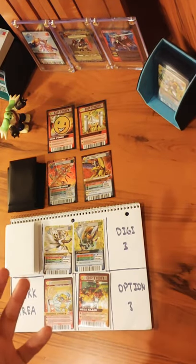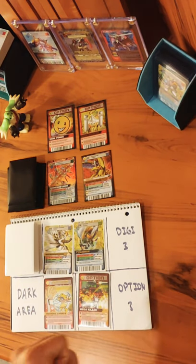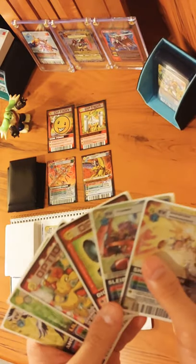Now we are ready to begin the Preparation Phase. During the Preparation Phase, you can discard any cards in your hand or on the field, then draw until you have up to 6 cards in your hand. Here I already have 6 cards in my hand set up.